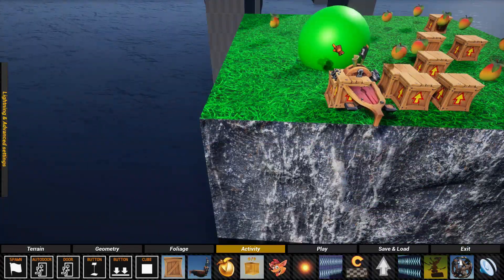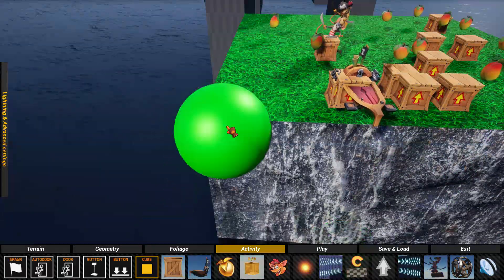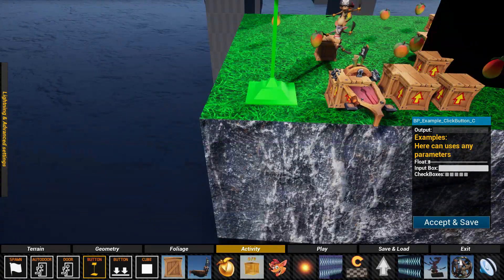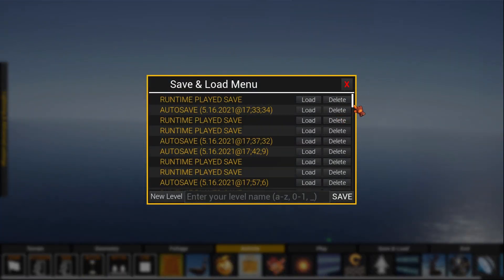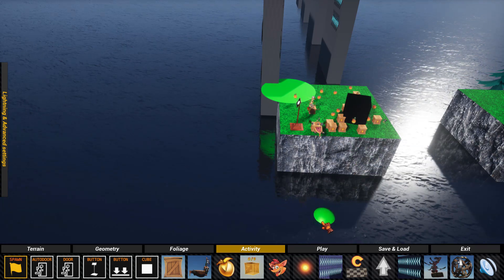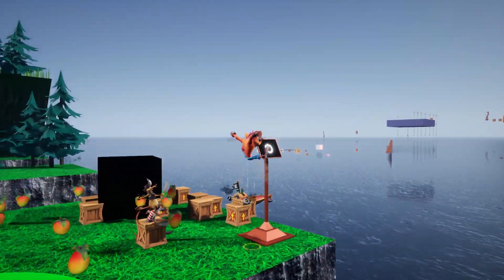I only added in a few so far, but that means you can spawn in crates, wall run sections, the jet board, enemies, and pretty much most things found throughout the entire game. The best feature by far though is being able to save and load your level whenever you want to. This will let you create entirely new levels for the game, and you could even share them with your friends. I mean, I don't know how it could get much better than that.